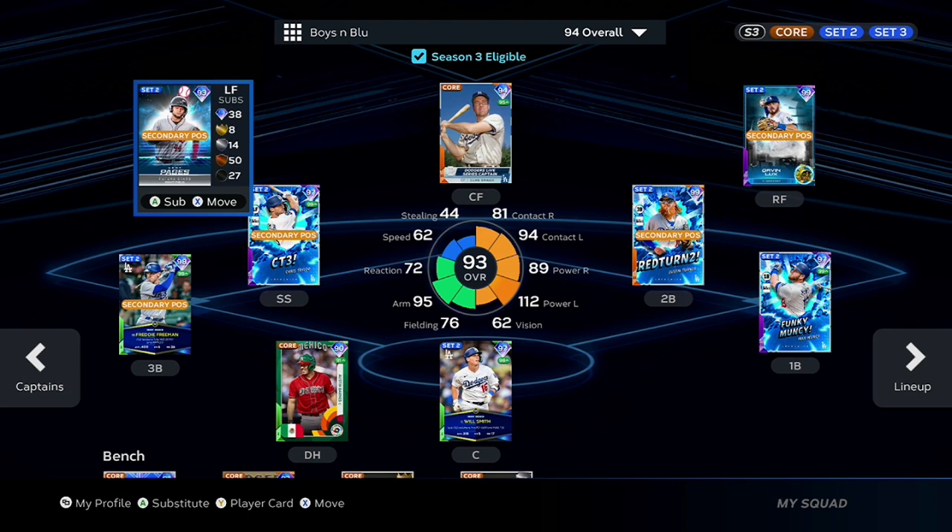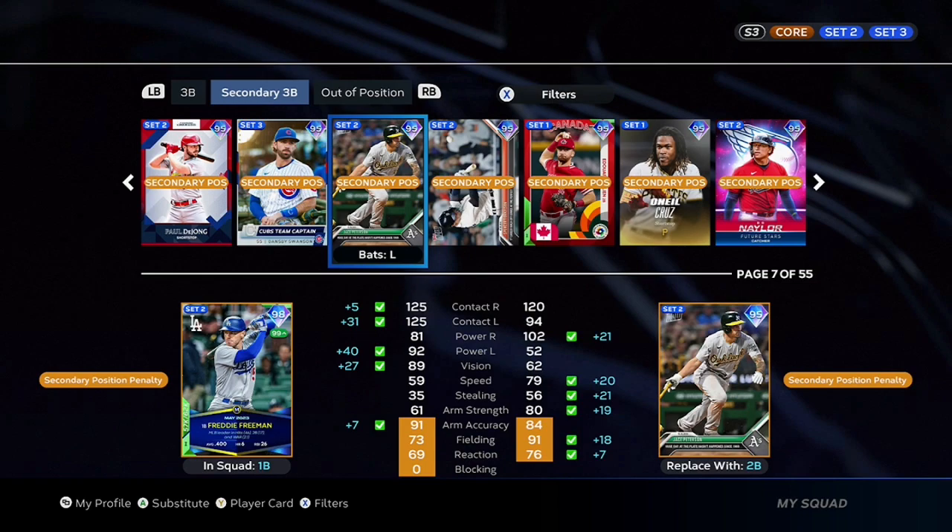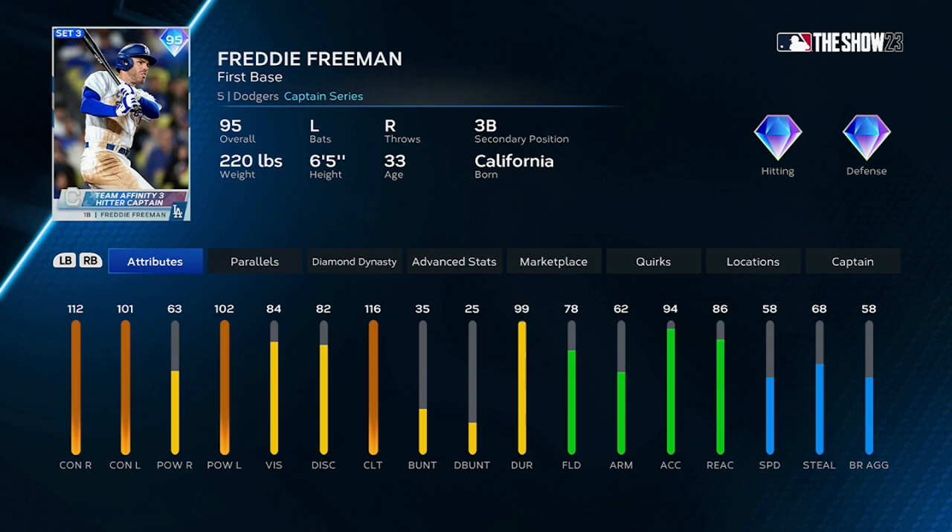Hey everybody, welcome back to the Boys in Blue. This is episode number 38, and today we are debuting another Freddie Freeman card. Let's go ahead and bring him in here — just got to do a lot of scrolling. A lot of cards are out nowadays. There he is: Team Affinity 3 hitter captain, Freddie Freeman, 95 overall.